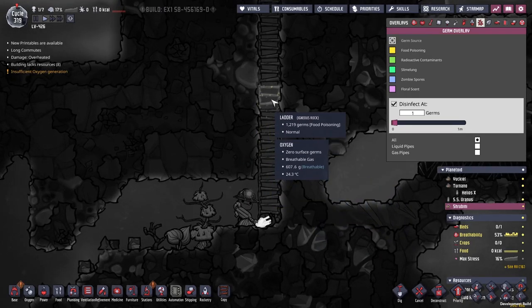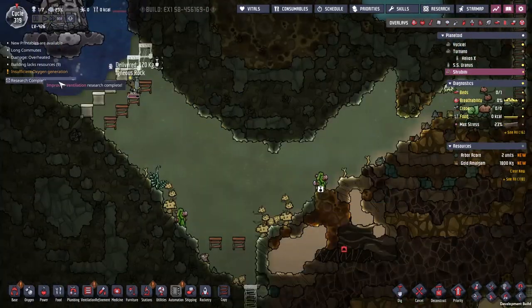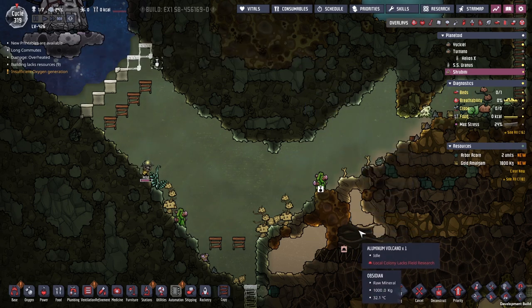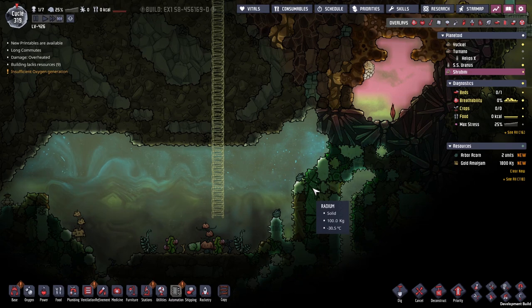Ooh, that's balm lily - not quite what we're looking for. Wait, why is he disinfecting already? There's no problem - is there a bit of food poisoning? It's probably something to do with this. Another research completing - gas canisters and stuff. That enables us to move gases around. We've just sealed in this area. Beautiful - now hopefully Hicks is headed down.